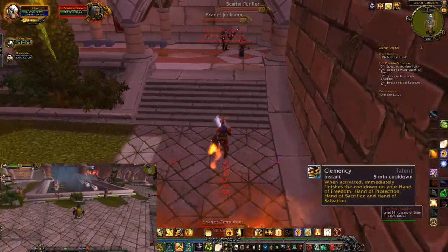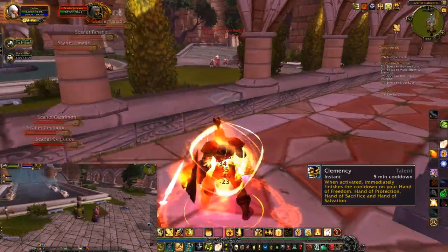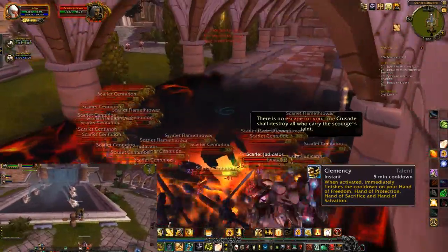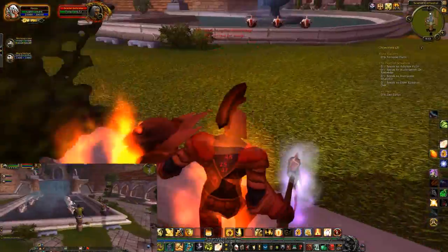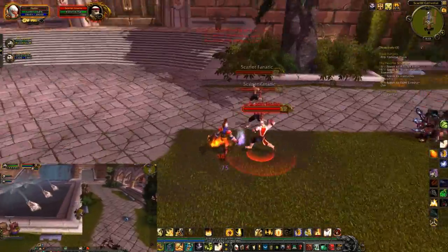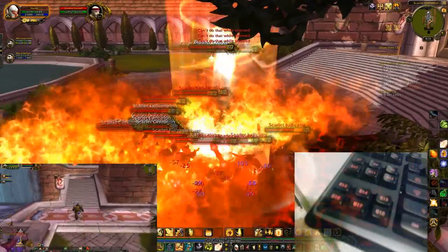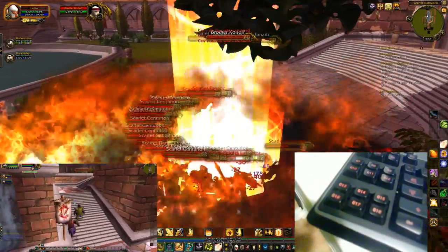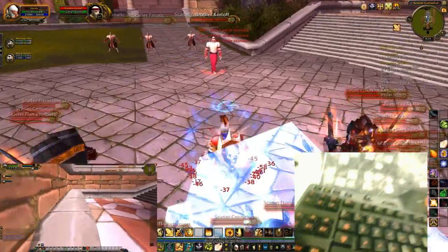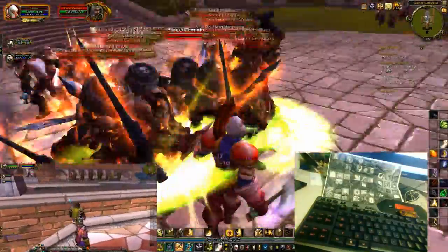I pop my new ability Clemency, which refreshes the cooldown on Hand of Freedom so I can cast it again — I'm getting stunned like crazy. I can only cast Clemency every five minutes so I want to use it at least once per run. Here I try to single taunt but accidentally cast Avenger's Shield. I'm playing a bit blind because this is beta and I use a G510 keyboard — my UI is set up to match how the keys are laid out, but in beta it's harder to manage.